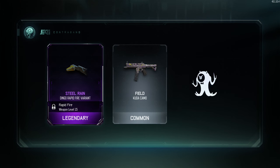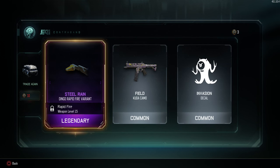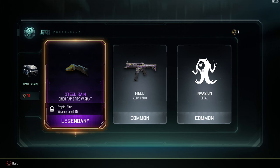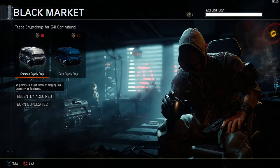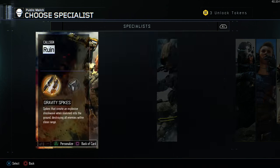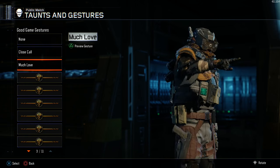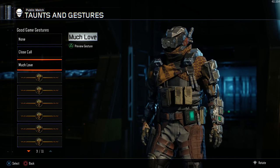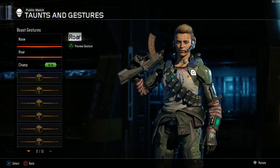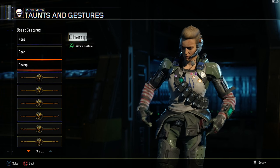Steel Rain Dingo Rapid Fire variant. Rapid fire variants are honestly the most useless thing in the world — weapon or attachment variants are pointless in general, but the rapid fire ones are just the worst. But yeah, hopefully you guys did enjoy — we got some neat little things from these supply drops.